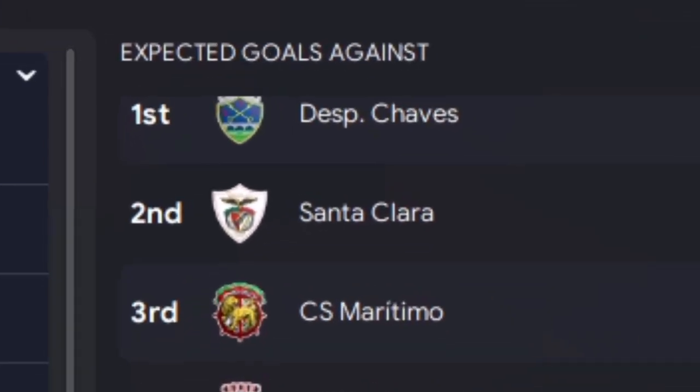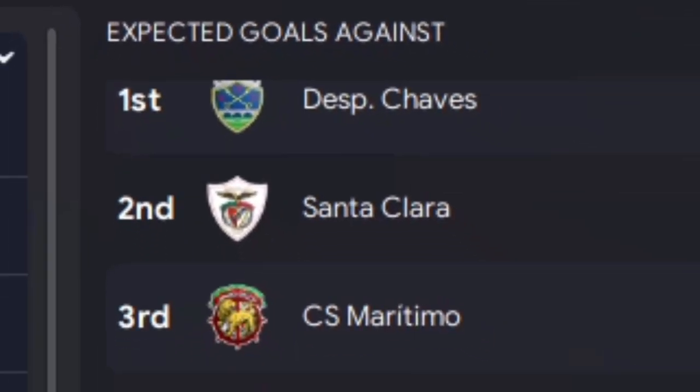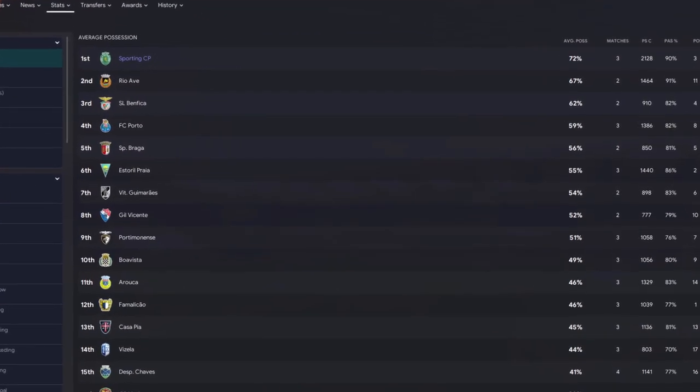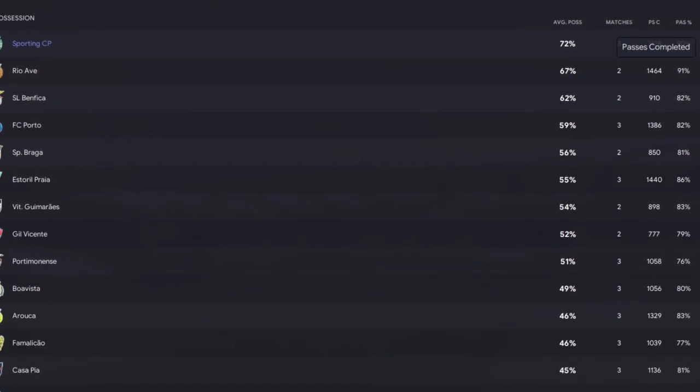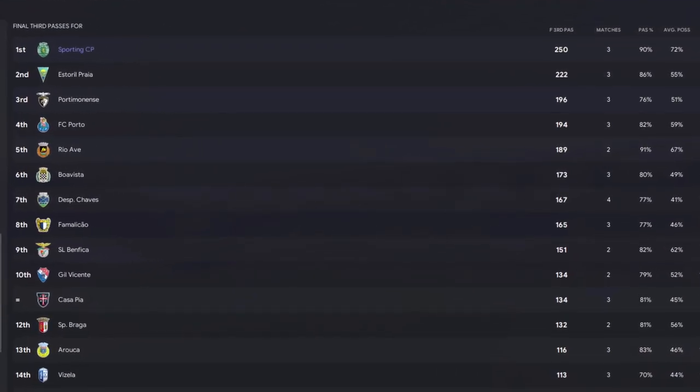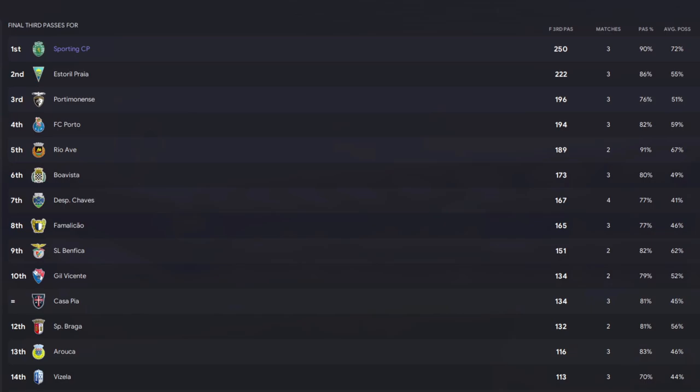Those three versions pretty much sum up the way Spain played the other night, and in game it's going to give you loads of ball share and possession, and you're not going to give away many chances at all. We've only played three games, but the XG against is 0.46 - we are absolutely way ahead of everybody. No one's getting much of the ball; they can't do anything against us. Passes completed: 2,128 - nearly 1,000 more than the team nearest us. And the one I'm most impressed with: final third passes of 250 across the three matches. That is a good sign.